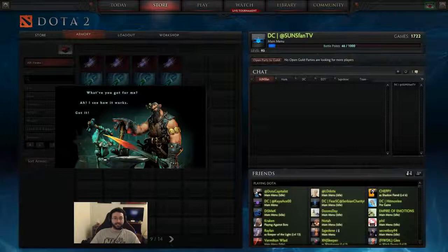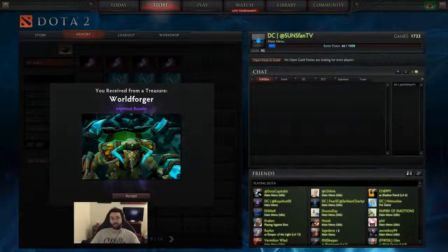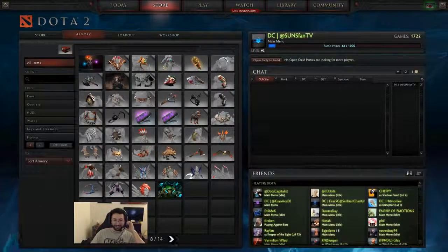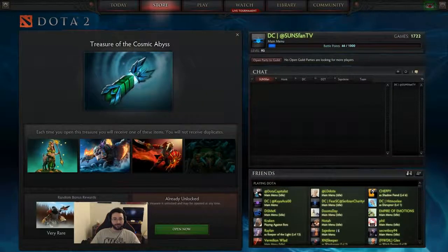Alright let's open this and see what we get. It's a little anticlimactic because we know we're going to get all four sets, but there is a chance we can get something rare. We start off with the mythical bundle — I kind of want to find out why that's mythical. As you can see it grays out the item so you know you're going to get these next three.